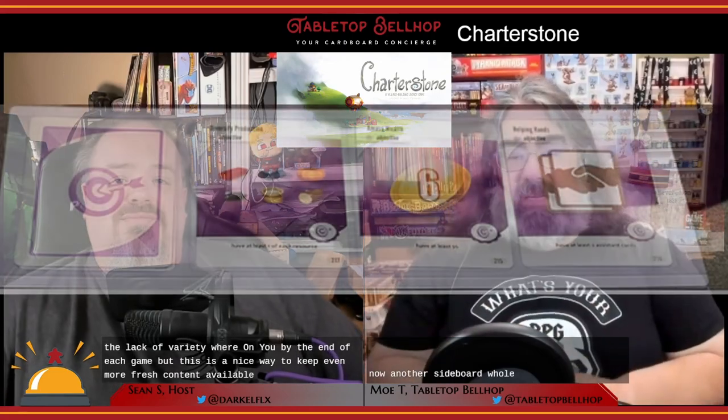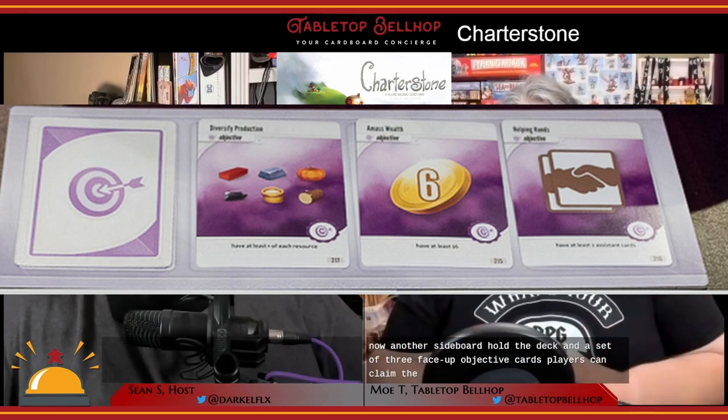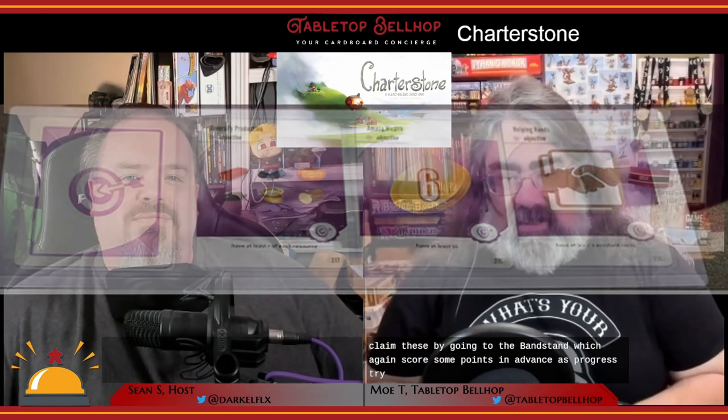Another sideboard holds a deck and a set of three face-up objective cards. Players can claim these by going to the bandstand, which scores some points and advances the progress track. This action costs an influence token. The objective deck starts off small and grows during the game, including things like having one of each resource type, collecting six gold in total, and more. Pretty standard objective system for this sort of game — nothing that's going to wow you, but an important part of this style of game.